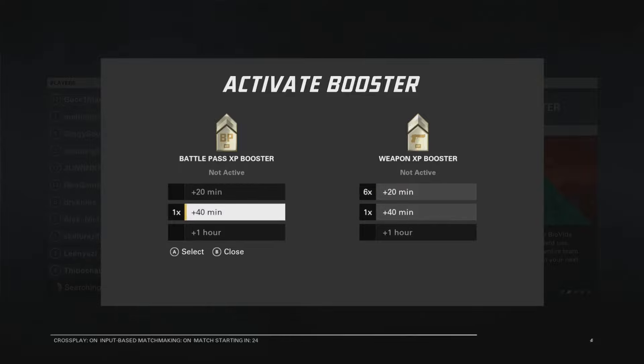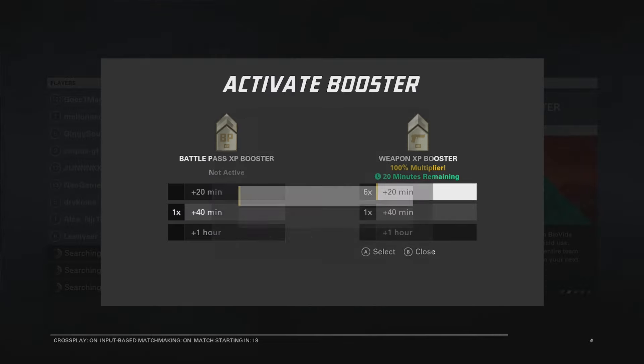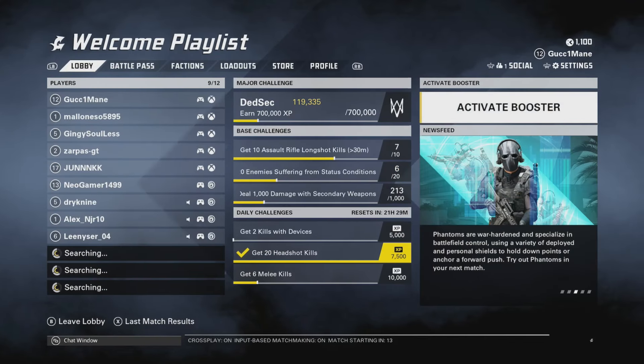Then you can decide if you want a weapons booster or the game battle pass booster, how many you want, and how long. Then all you have to do is press A or X and it will be done. You can see '20 minutes remaining, 100x multiplier' — it's as simple as that.